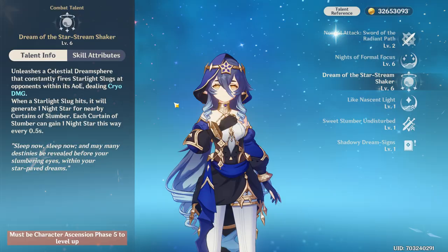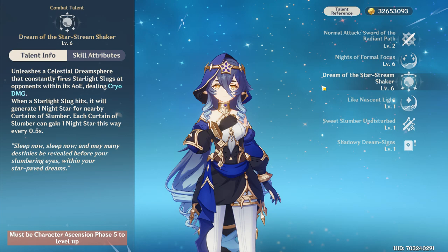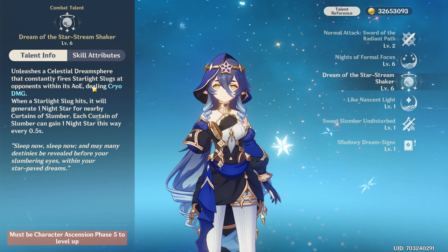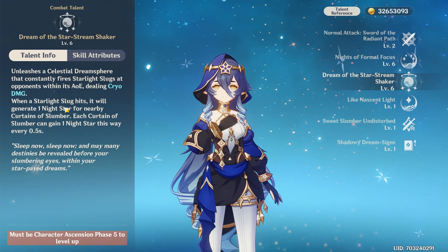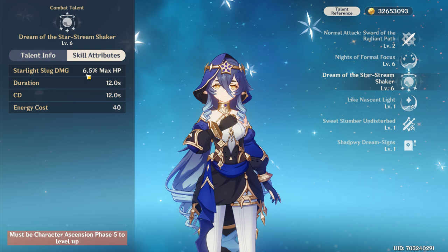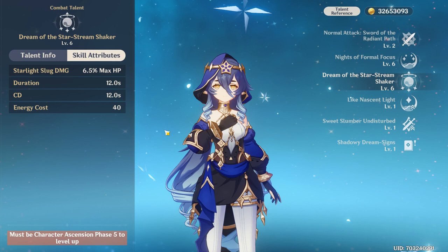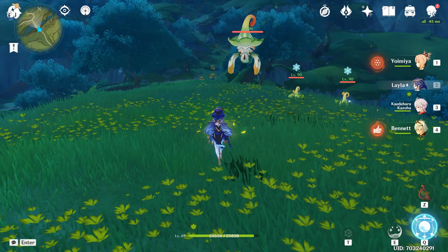Finally we have her elemental burst, Dream of the Star-Stream Shaker, which creates a domain around her that continuously fires starlight slugs dealing Cryo damage. Whenever a slug hits an opponent, it also regenerates a night star. The slug damage is based on her max HP, so she will deal some damage. The duration is 12 seconds, the cooldown is also 12 seconds, so it can always be active — and the energy cost is very low at just 40.